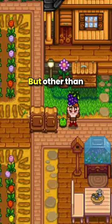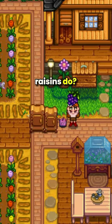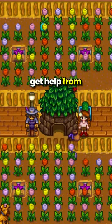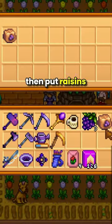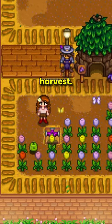Ginimals love raisins, but other than making these little cuties happy, what else can raisins do? Well, if you build a ginimo hut to enslay, get help from the ginimals, and then put raisins on their hut, the ginimals will be more productive and they will have a chance to double the harvest.